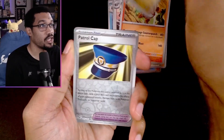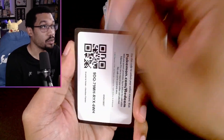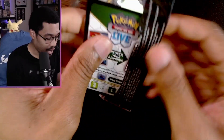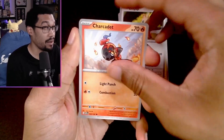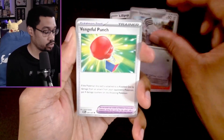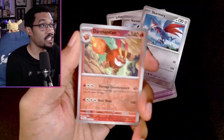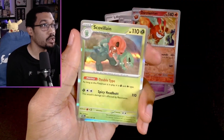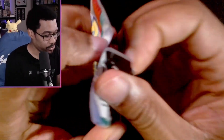Let's see — we got Altaria, patrol cap into a Scizor. If it's a new card I don't have for the binder, I need it. I'm probably going to do another 10-pack video and then start building my binder. Espeon, Dedenne, Tauros Lapis — I love this Lapis card.